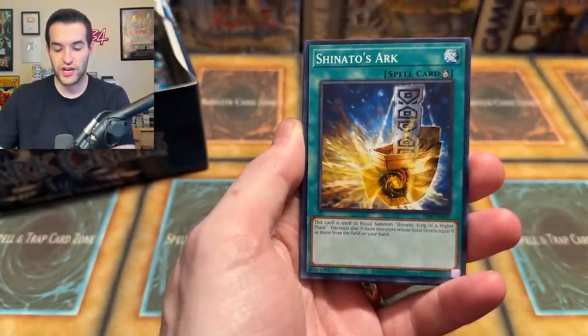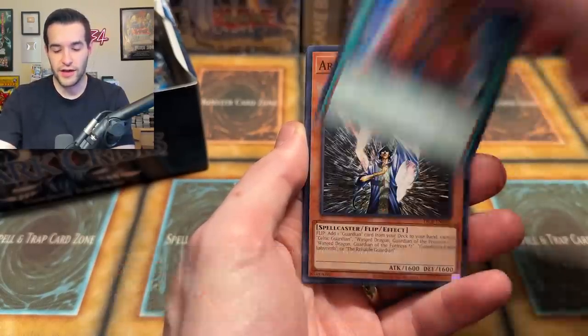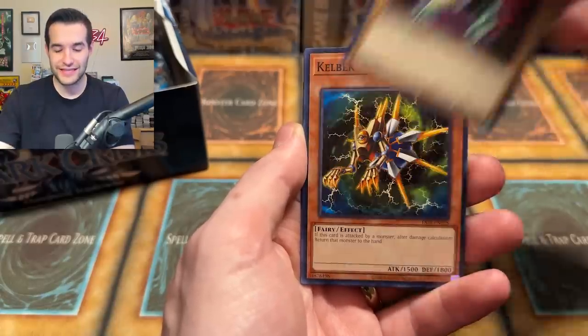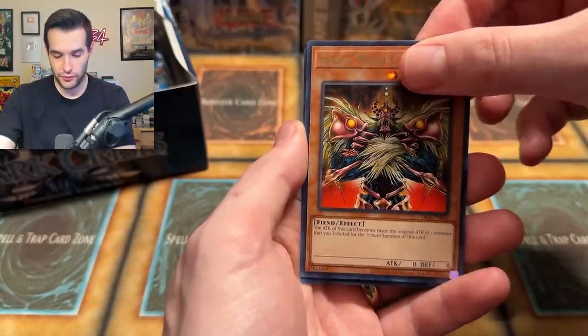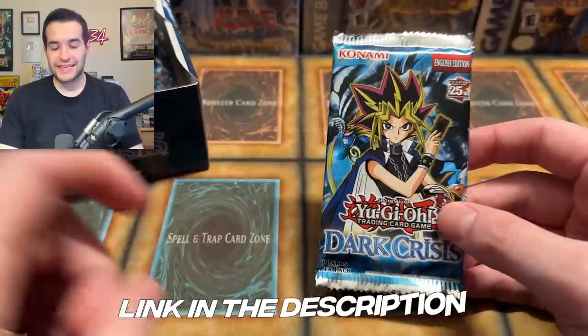Final Attack Orders. We have Shenado's Ark — another great one. Shenado, King of a Higher Plane — one of the most nostalgic cards for me. If you've seen my sixth grade deck video, go check it out. Dark Flare Knight — mentioning Sassiato, you pull foils, that's just how it works guys. Go check out Sassiato's link down below — you can pre-order any of the Legacy Booster Boxes.